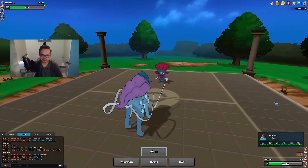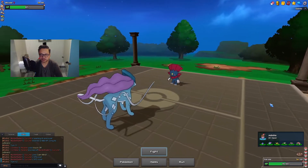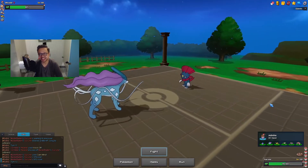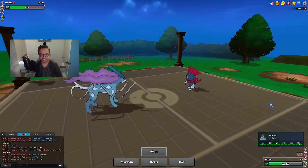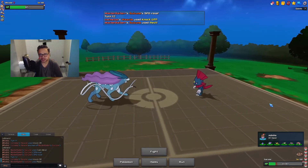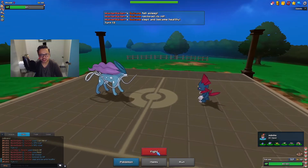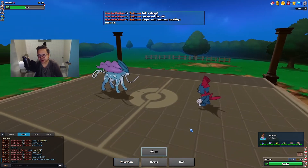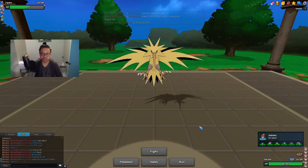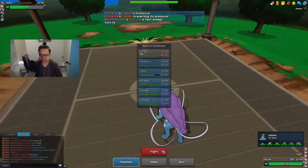I guess I should have just called it because Tentacruel was already pretty low. Making some misplays - I haven't played in a while. I go for Knock Off and it would have been a two-hit KO anyway. I get my Rest off and I'll just attack to burn a sleep turn, in case I need Suicune to wake up later. He brings in Zapdos - I assume he wants to Roost, but I'm not going to stay in and take a Discharge.